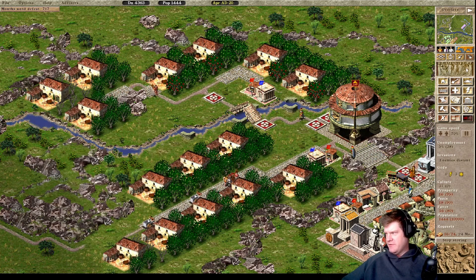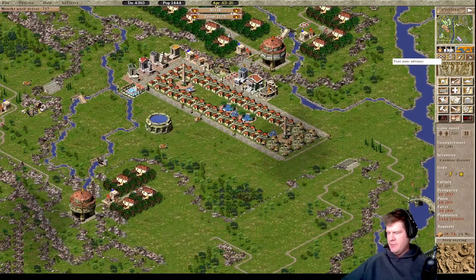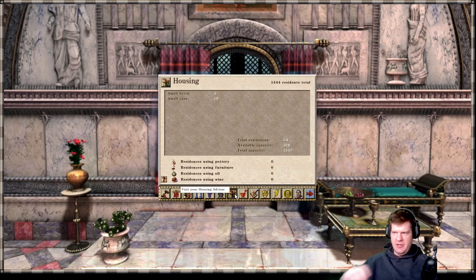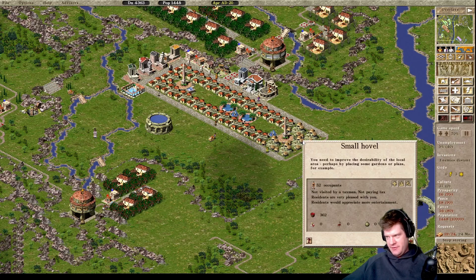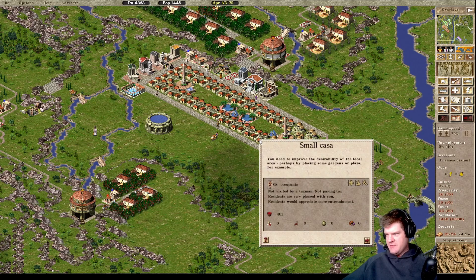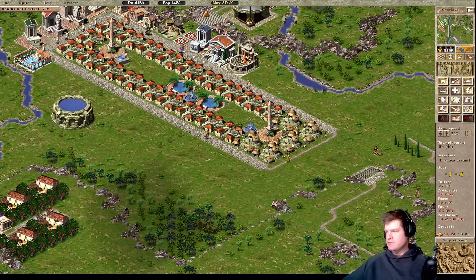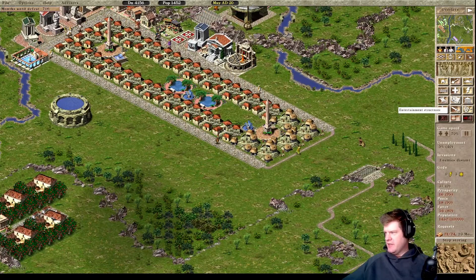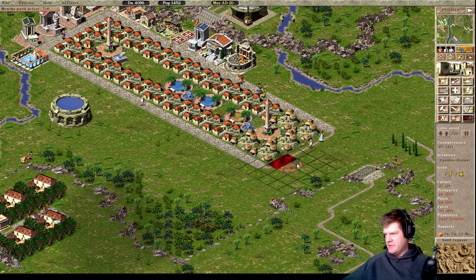This should be more than enough food to supply this granary, and these guys shouldn't have any issues from here on out. Let me check my total population - I don't know if I'm going to need another block right away. Right now I have available capacity of 108, and that's going to go up a little bit because we still have some unevolved houses here. The small casas have 68, the small hovels have 52 - looks like a desirability issue. So we're going to get a decent amount more people. I'm going to get a small pond here - let's see if that's going to be enough to touch these.